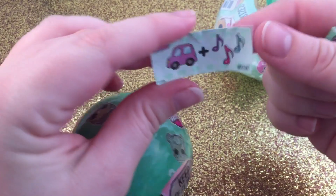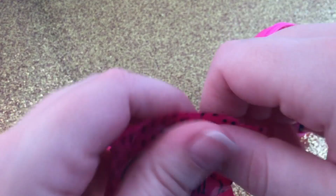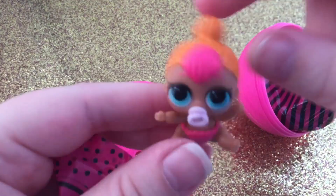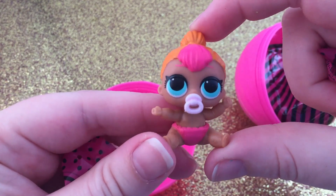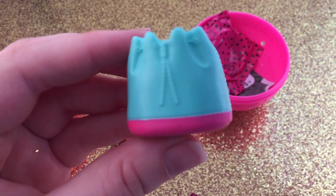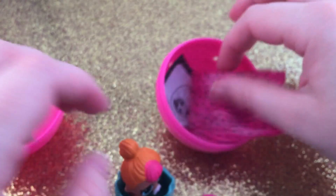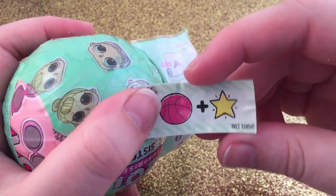This clue is Cartoon. We got Little Neon Cutie, which I believe I already have. Here's her little backpack she can sit in, and then a little tiny donut. So we got Little Neon Cutie — she was from the first wave, so that's not a big surprise.